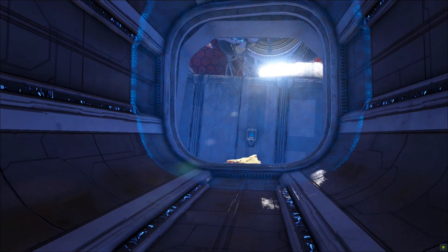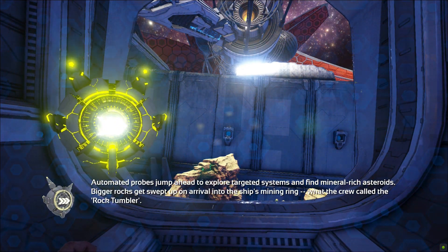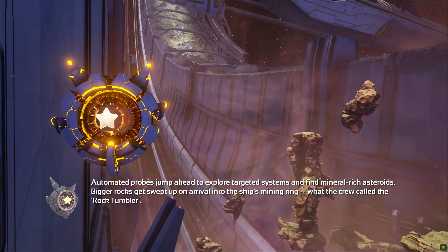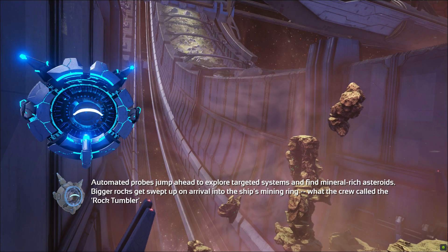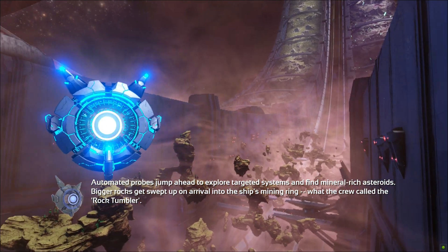There are quite a few of them, so don't worry about it — it's actually quite easy to find. We've got this little force field here. If we go through it — what the crew called the rock tumbler. This is the mining ring; this is what this biome is called.